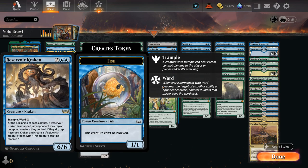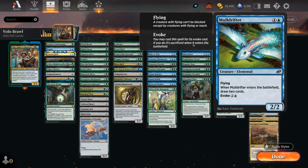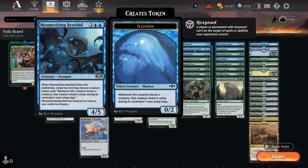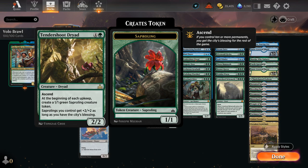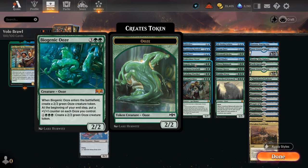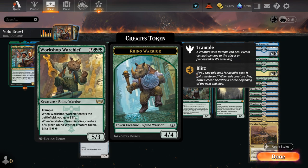Reservoir Kraken gives us a nice 6/6 with a bit of built-in protection. Vizier of the Menagerie lets us also play creatures off the top. Mulldrifter — the second elemental — is awesome too: we can evoke it for two and a blue, and with Volo out we get to draw four cards; it can also be cast at five mana as a 2/2 flyer. Mesmerizing Benthid can make Illusion tokens to help play defense. The Mind Flayer — the only Horror — can steal opposing creatures when it enters. The Dryad is great, especially in multiples, as it gives all Saprolings +4/+4 and makes two of them each upkeep including the opponent's. Biogenic Ooze makes several tokens that all pick up extra +1/+1 counters, and Gearhulk is another way to add a ton of plus one counters to the team.